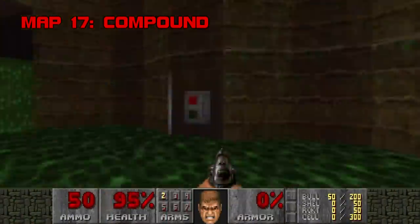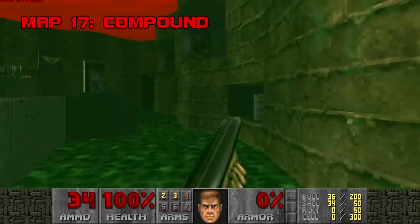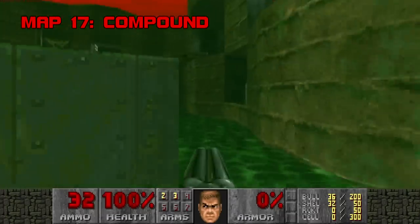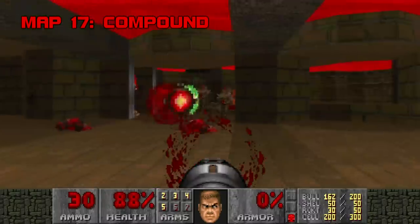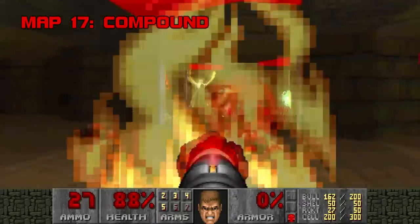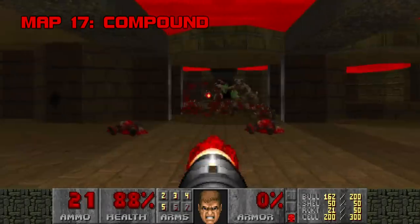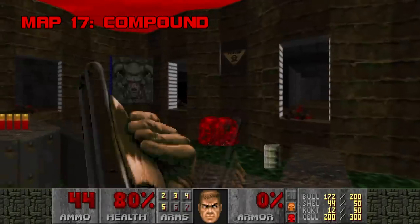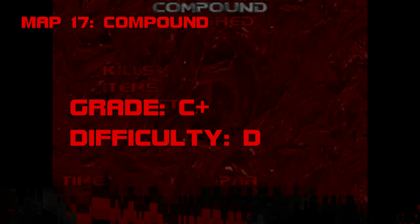Map 17: Compound. For a map that forces you to marinate in radiation at the start, Compound sure is easy. Grab some guns, neutralize the hit scanners, and if you can find the secret that grants you a big stash of rockets, you've basically beaten the level already. Those rockets take the difficulty grade down by like three full marks. Not much else to say about Compound, except the replacement MIDI courtesy of Lippith rocks. Grade: C+. Difficulty: B.